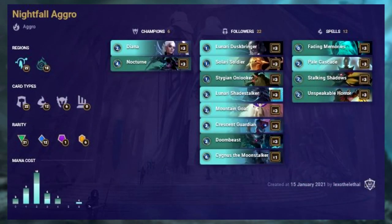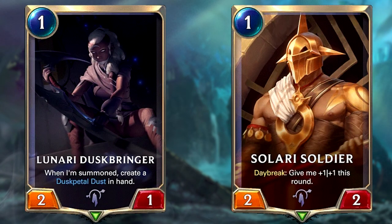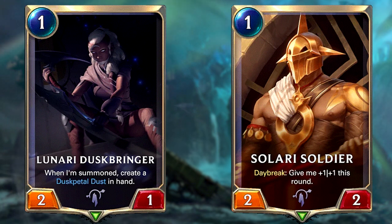Nightfall Aggro consists of cards from Targon and the Shadow Isles and has a very typical aggro deck mana theme — apart from Cygnus the Moonstalker, all cards cost 4 or less. It's actually quite a budget deck with 21 commons and only one epic card. The deck features two Nightfall champions: Diana and Nocturne. Nightfall Aggro is like an evergreen in the meta and continues to have a very strong win rate. This deck is very aggressive but plays somewhat strangely — you usually start the first turns by passing and banking mana only to unleash a ton of Nightfall threats later. Keep your Nightfall activators such as Lunari Dustbringer and Solari Soldier.